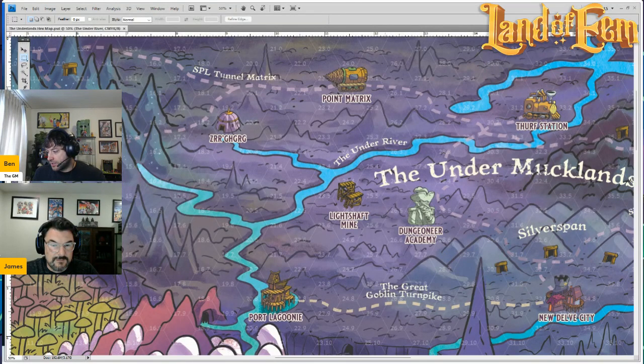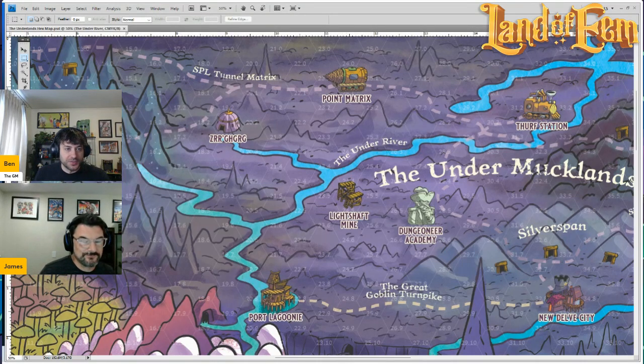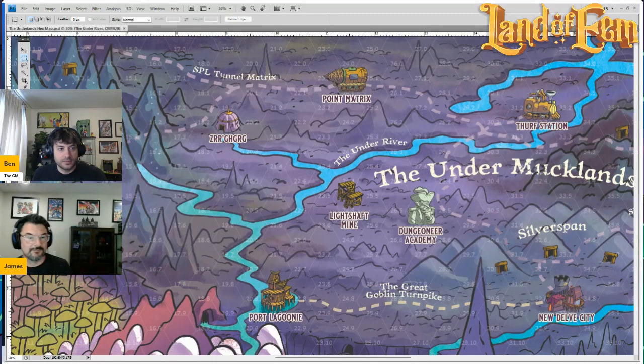There's also this road down here called the Great Goblin Turnpike. They wanted to create a railroad through here, but they've had tons of problems — some problems that may or may not be encountered by the PCs as they travel along that route. Maybe your group wants to establish the railroad, which could be a fun side quest.